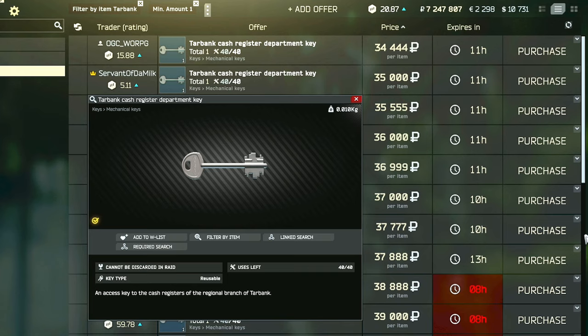Hey guys, this is a key guide for the Tar Bank cash register department key. This key can be used on Streets and it currently does not have any known hard spawns, but it can be found in the pockets and bags of scavs, as well as in jackets or drawers, or you can always buy it from the flea market typically for between 30 and 50k.